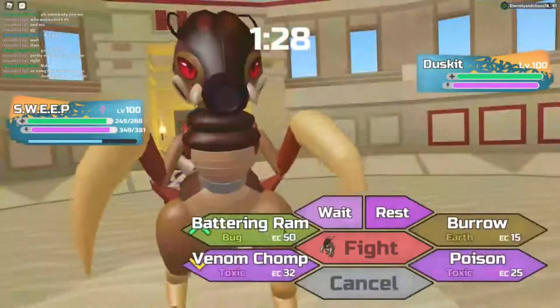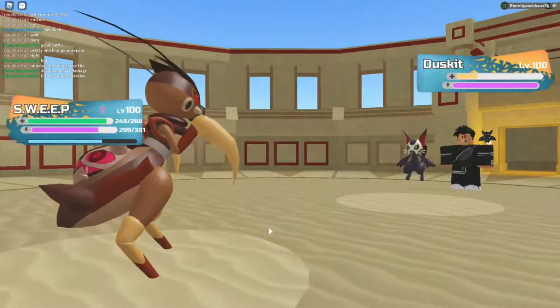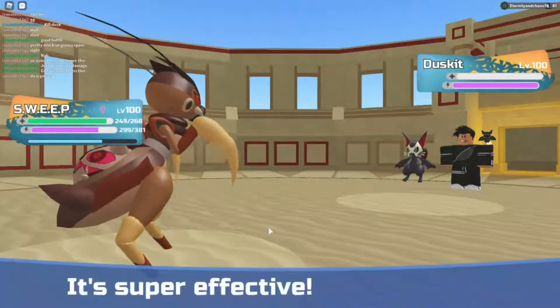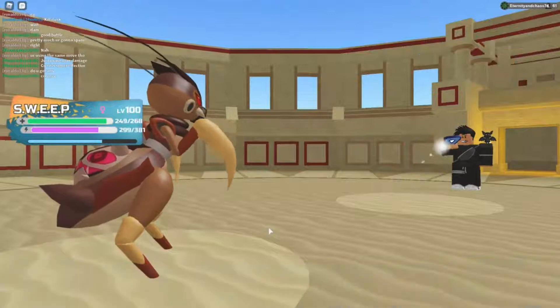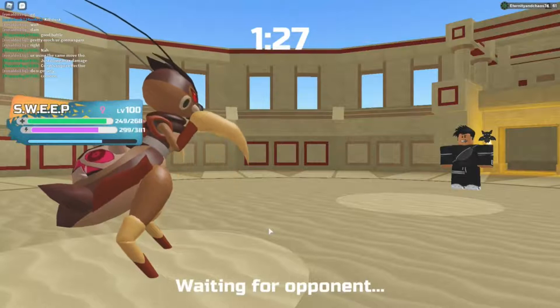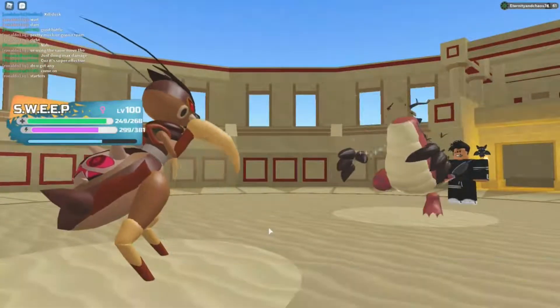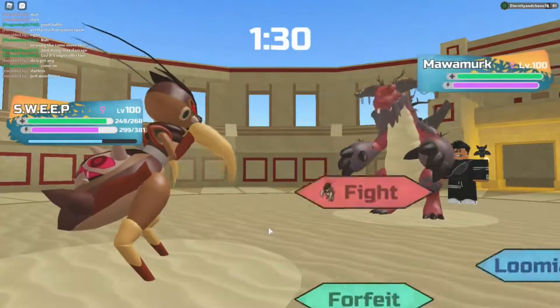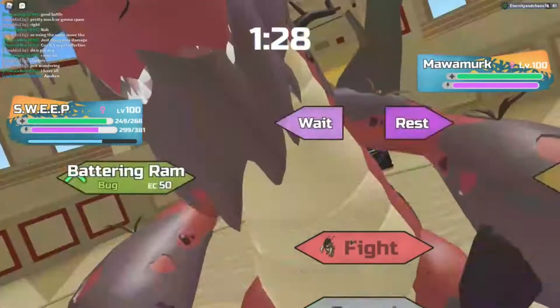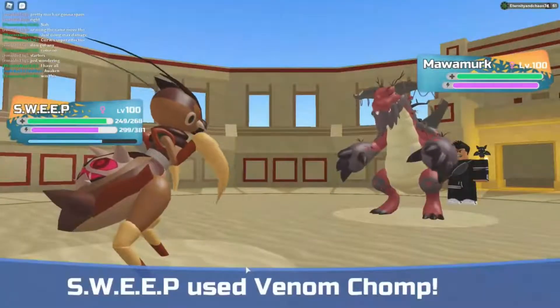They're bringing out Duskin now — we can just hit it with a Battering Ram. They're going with Marrow Mark. Oh cool — we can do fat damage to this thing. I want to get it low, then I want to finish it off.